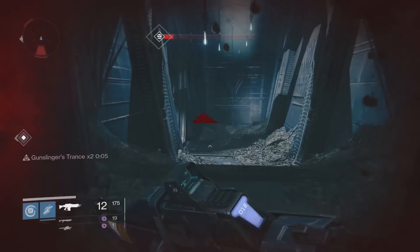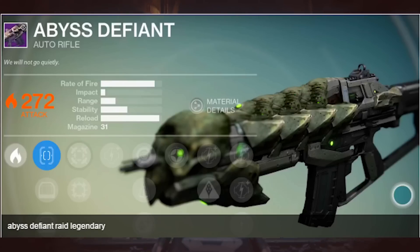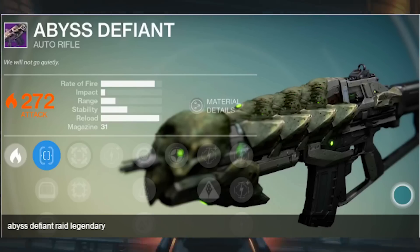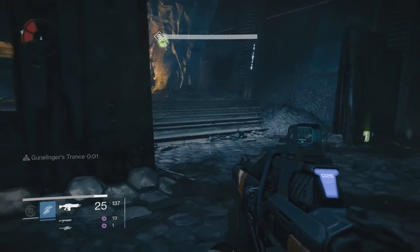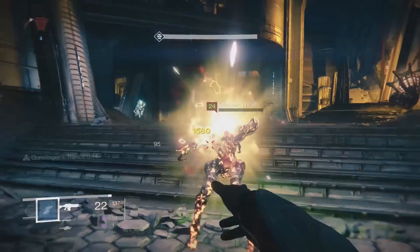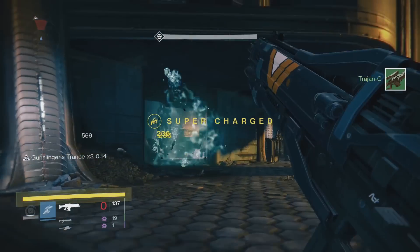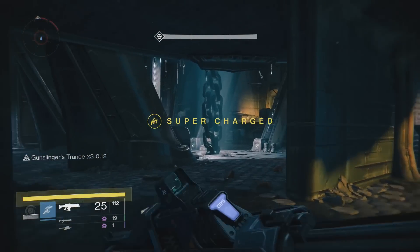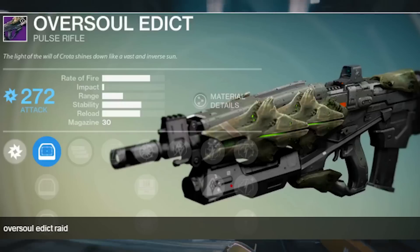Next up we have the Abyss Defiant. This looks like it's going to be very similar to the Athian's Epilogue, although it only has 31 bullets to start. It looks awesome with the Hive aesthetic — it's a bright green which is pretty neat. I'm kind of confused why the rate of fire is so high with only 31 bullets, but I guess we'll have to see when the DLC actually comes out.